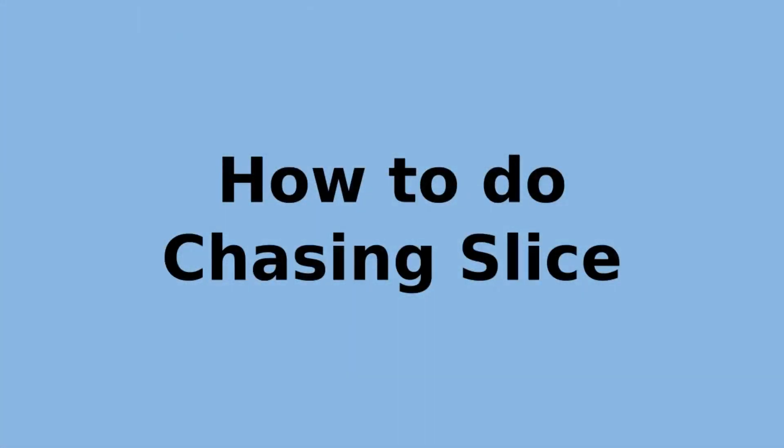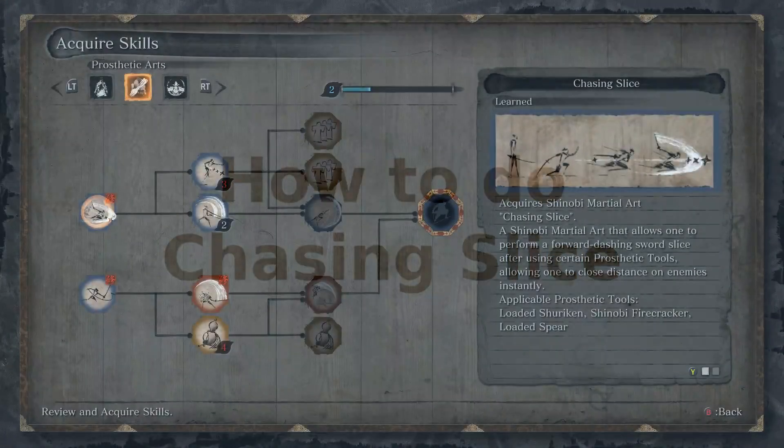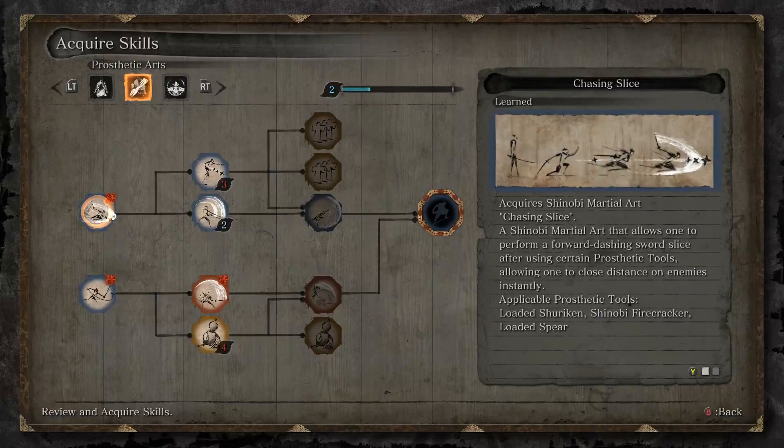How to do a chase and slice. A required skill I can really recommend purchasing for the Loaded Spear is Chasing Slice. Chasing Slice makes Sekiro move quickly towards enemies for a close up attack, and it works in the same way with other prosthetic tools like the Loaded Shuriken and Shinobi Firecracker.